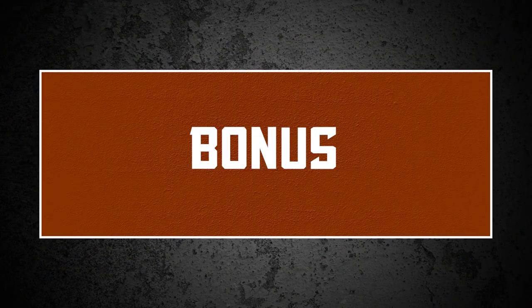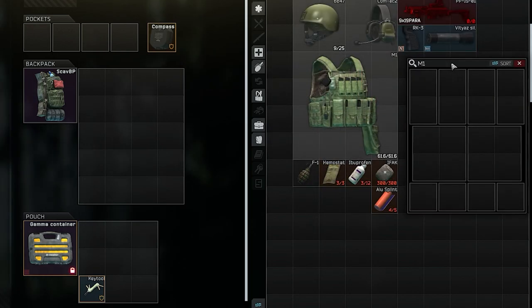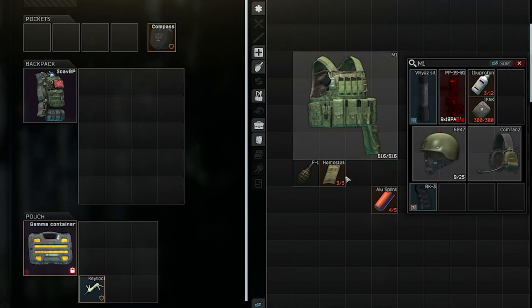Bonus tips. First bonus tip: if an armored rig is your main loadout, you can fill it with the items you need in raid, and it therefore technically takes up only half the space. Especially something like an M1 rig is amazing for that, as it can hold almost everything you need for raids except for backpacks and the weapon in most cases.